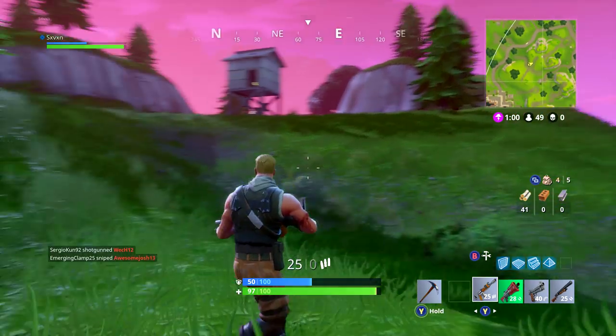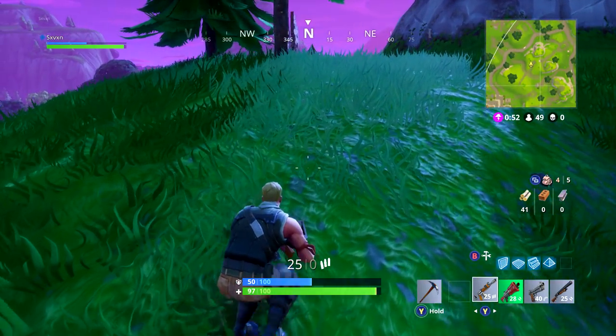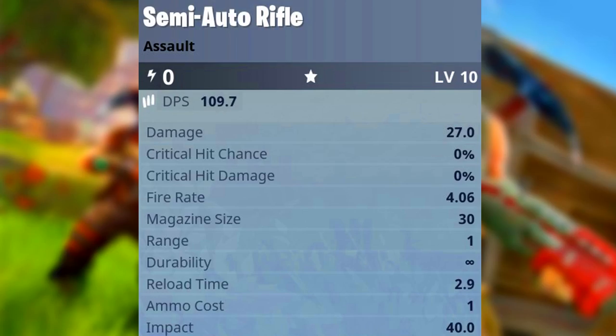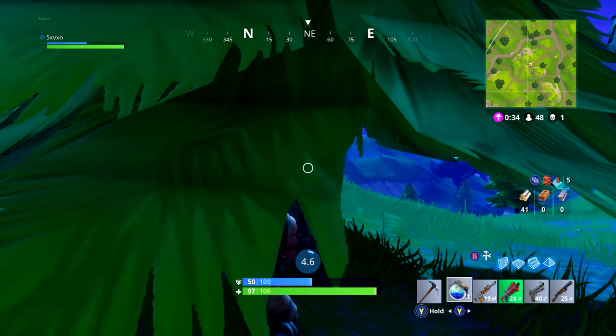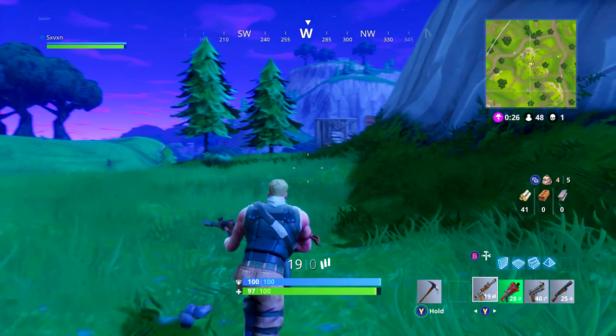The second best weapon I believe needs to be in your inventory is the semi-auto rifle. Every shot fires three rounds, which is great for more precise shots — it has better recoil control and less chance of wasted bullets. The common version has a DPS of 109.7 with a damage of 27 per shot, which is five less than the standard assault rifle. However, because it's semi-auto, you burst fire three shots, so six rounds come out across two bursts. Definitely carry a slot for the semi-auto rifle regardless of rarity — it's very effective at close to mid range.